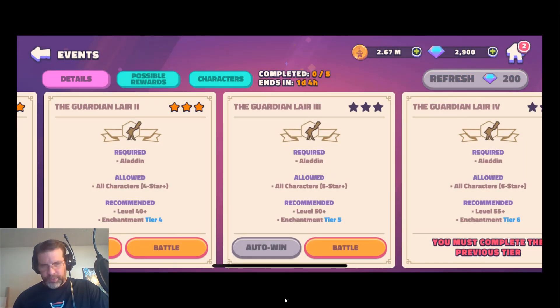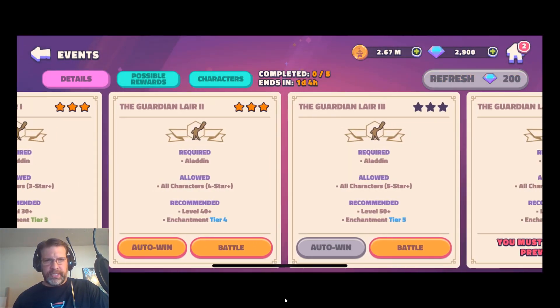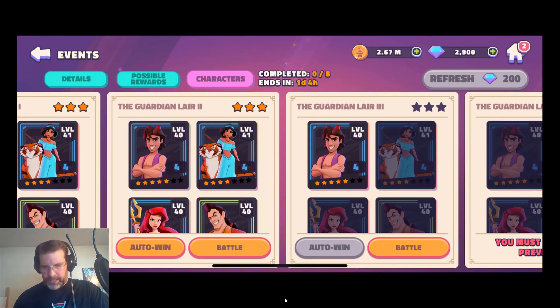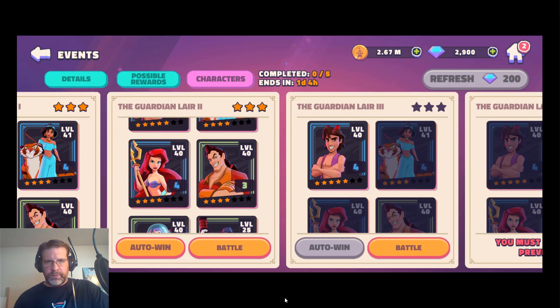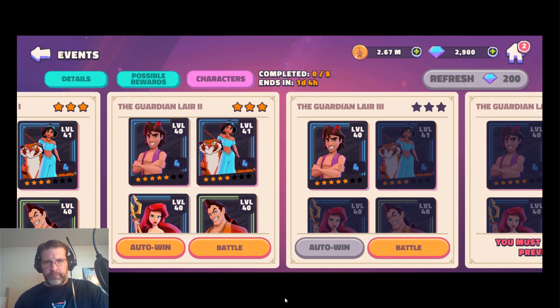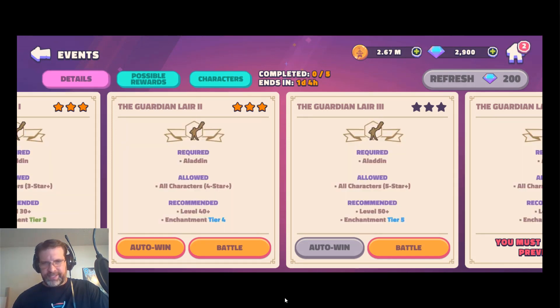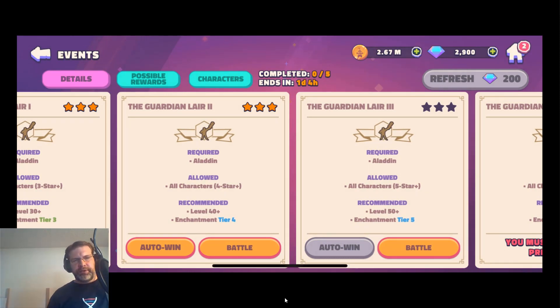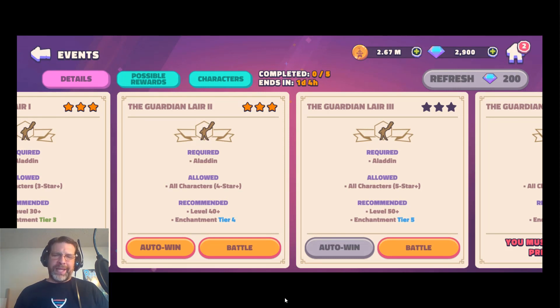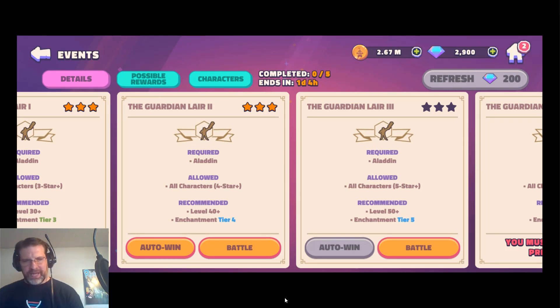So let's take a look at Guardian Lair 3. The characters we need are highlighted right here. We're not going to do Guardian Lair 3 — that one's tougher. If we go to details, you've got to be level 50 and I'm level 40-41. What's required is at least Aladdin, and then you can use any other four-star characters. Recommended is level 40 and up, enchantment tier four. So let's jump into that battle and then we'll look at Genie.